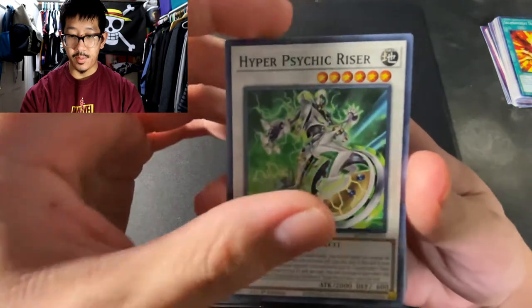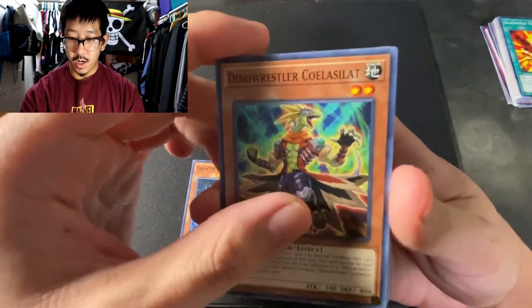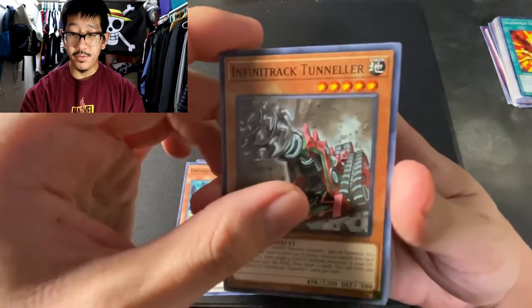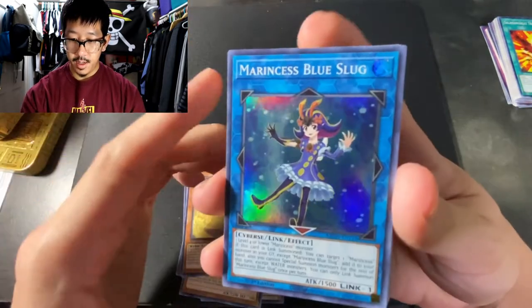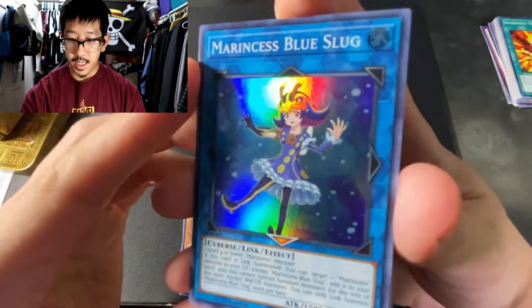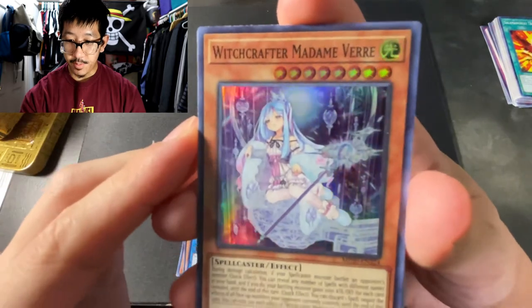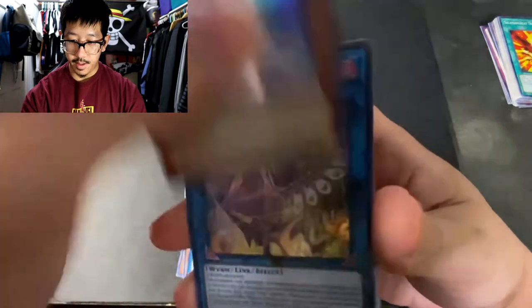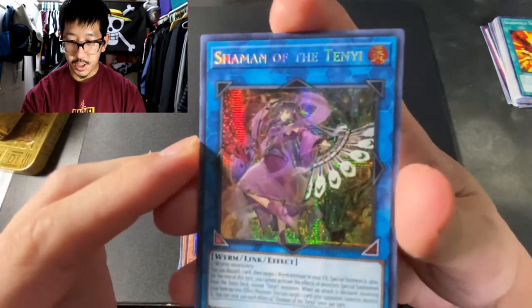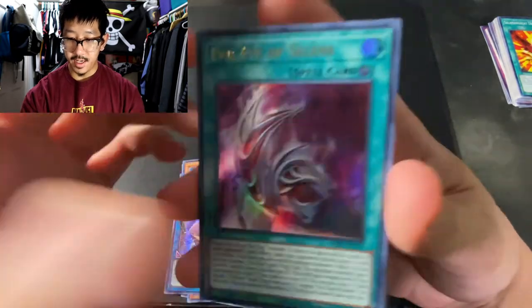Starting off with the last pack. Hyper Psychic Riser. Galactic Spiral Dragon. Dino Wrestler. Koal Salat. Finna-Trak Tunnelware. Got the Guard Dragon and Drake. Tenyi Spirit. Princess Blue Slug. I like that. We have a Witch Crafter Madam Mary. That is super dope, I really like that. Prismatic is Shiman of the Tenyi. Evil Absalene again.